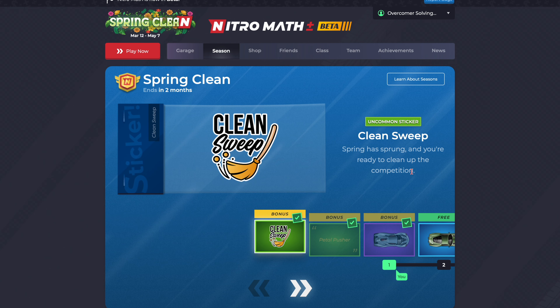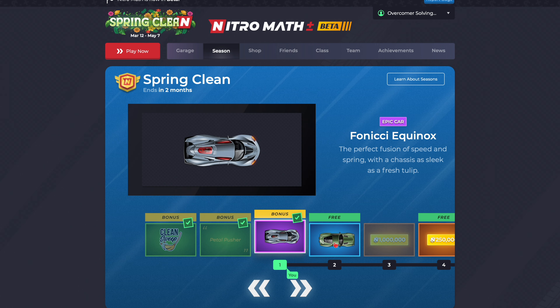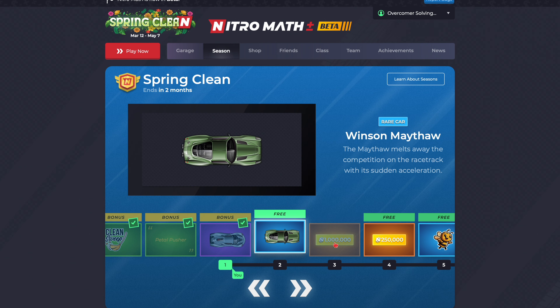Let's review the season. We have Clean Sweep — 'Spring has sprung, and you're ready to clean up the competition.' Pedal Pusher — 'Buckle up and get ready to push the limits with the Pedal Pusher.' Fonchi Equinox — 'The perfect fusion of speed and spring, with a chassis as sleek as a fresh tulip.' Obviously, everything's spring-themed.